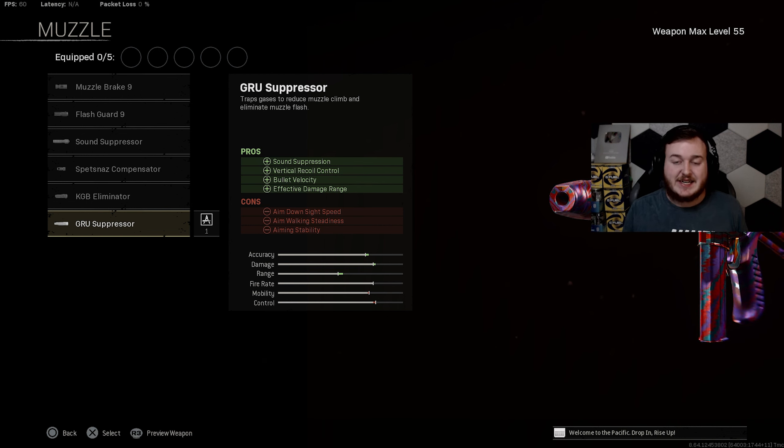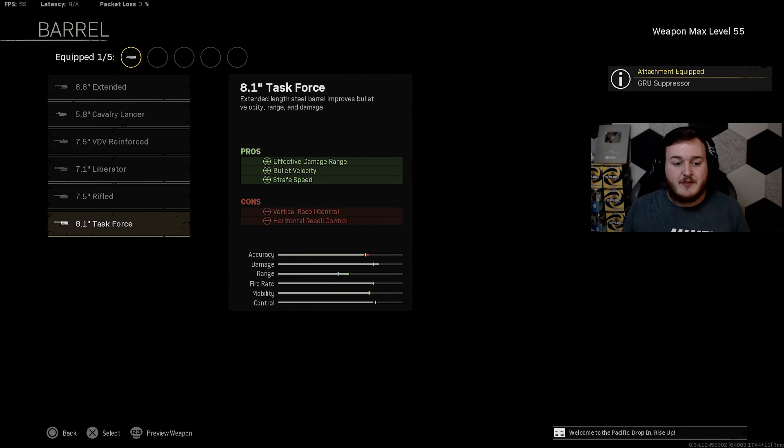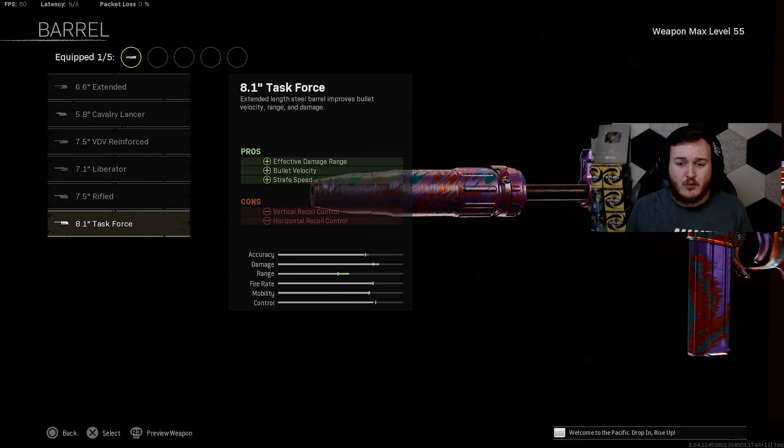Next up is the OTS, one of my favorite SMGs in Warzone. It's been nerfed a dozen times but it's still really good. For the muzzle, we're adding the Grooved Suppressor, which helps with sound suppression, vertical recoil control, bullet velocity, and damage at range — keeping us off the radar, quiet and stealthy. Our weapon is easier to control vertically, bullets travel faster, and deal more damage at longer distance.